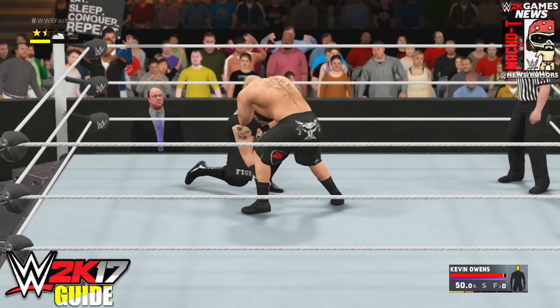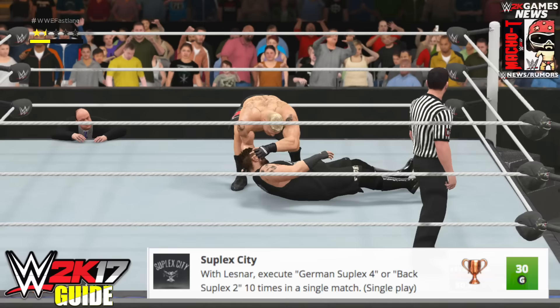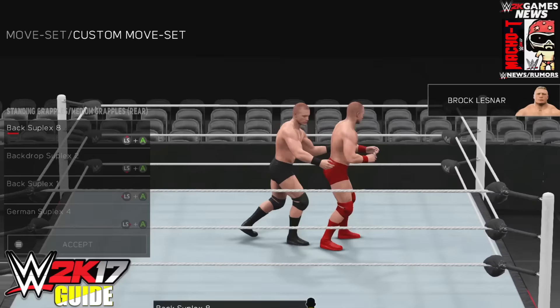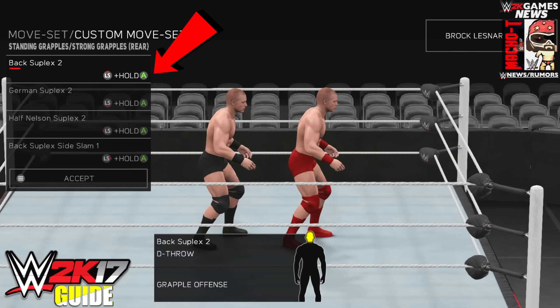The secret achievement Suplex City requires you to execute German Suplex 4 or Back Suplex 2 ten times in one match with Brock Lesnar. German Suplex 4 is a real medium grapple performed by holding the left stick right and X on PS4, or A on Xbox One. Back Suplex 2 is a real strong grapple performed by holding the left stick up plus holding A down on Xbox One, or holding X down on PS4.